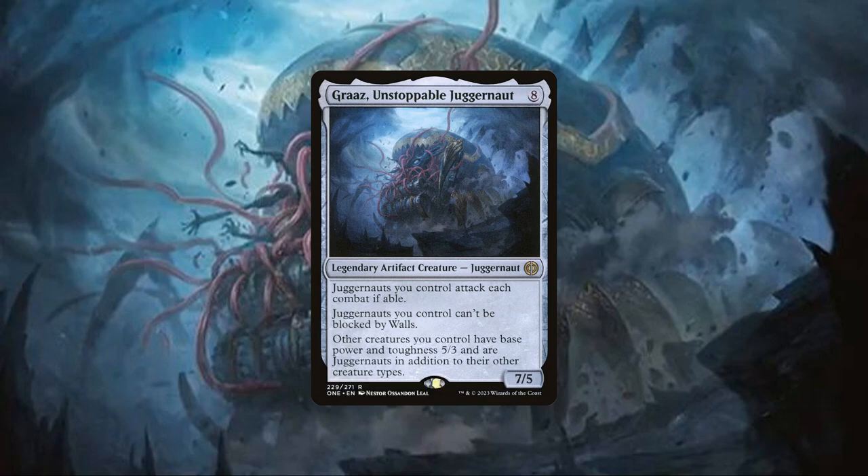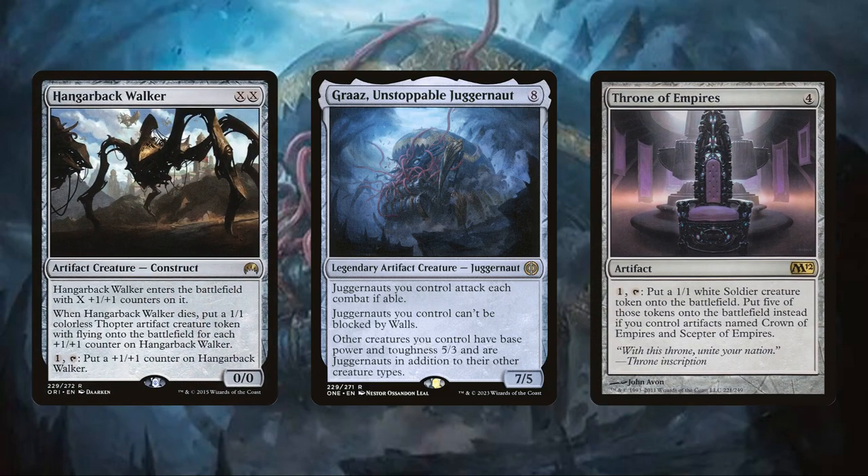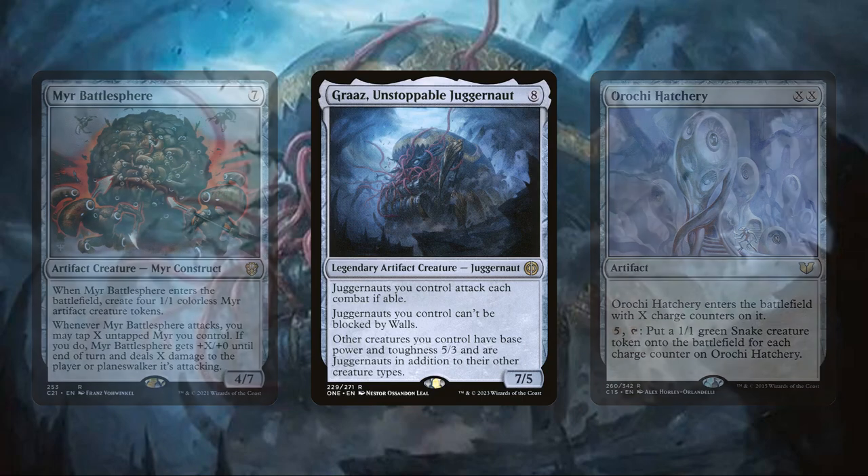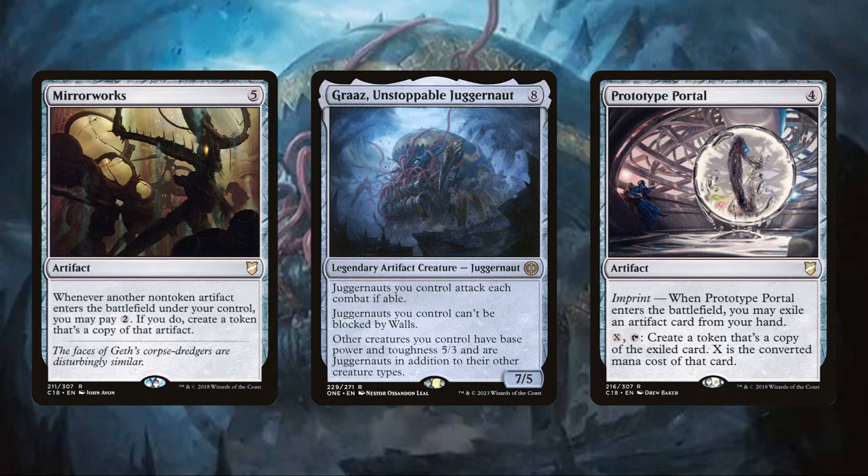Graz is a very expensive commander capable of powering up a board, but limited by his high CMC and colorless color identity, making building around him a bit tricky. I eventually settled on taking this build in an artifact token themed direction to make the most out of his effect while also helping us get to him in the first place. Artifacts have no shortage of token creating effects that should help us set up our board nicely while we build up our mana base to get to our commander, ranging from mass token creation effects to more passive and repeatable sources of token generation.